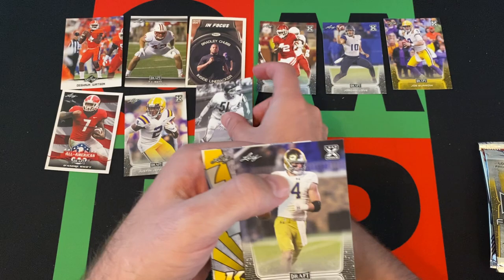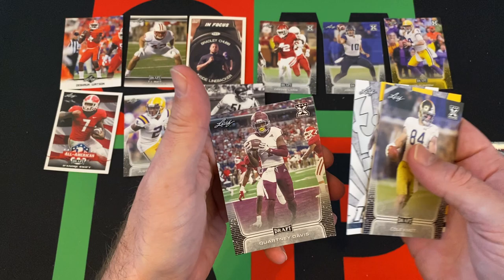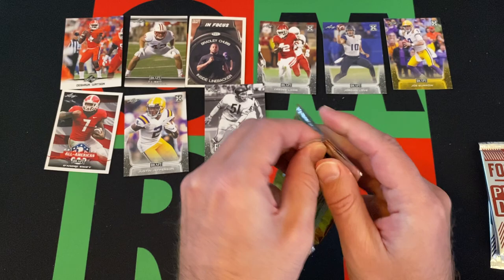Moving on to more Leaf Draft — we got Dick Butkus as a flashback, Cole Kmet, Henry Ruggs III, Laviska Shenault Jr., and Courtney Davis.